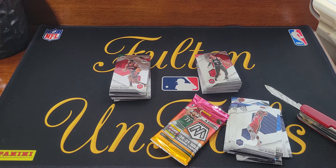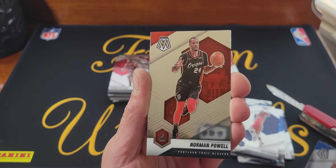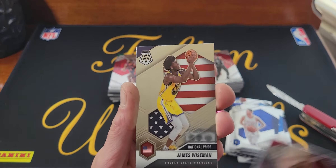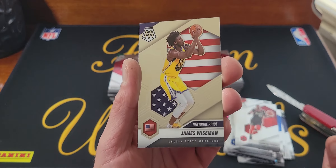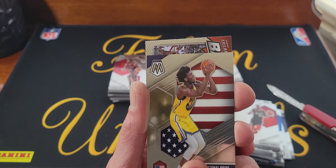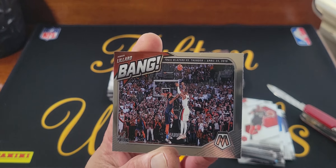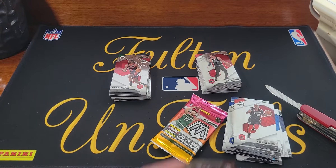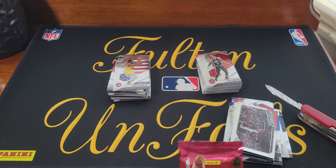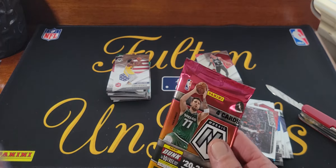Two packs left, nothing exciting. JJ Redick, Norman Powell, rookie James Wiseman national pride, and Damian Lillard — bang, you're dead.